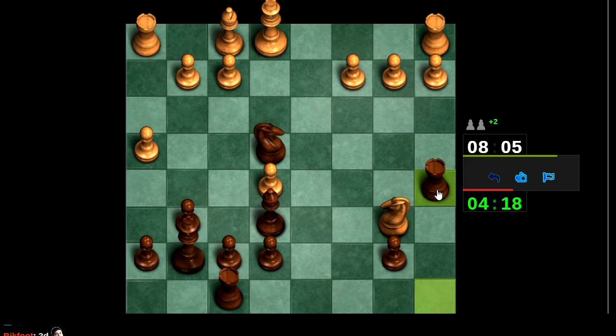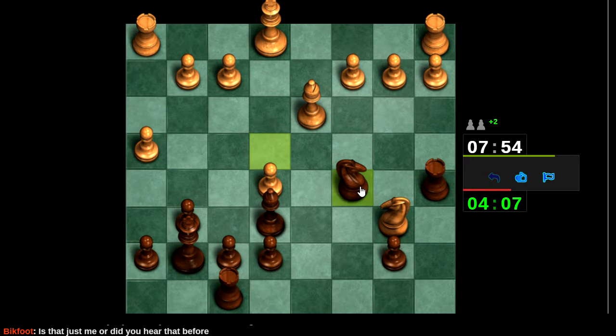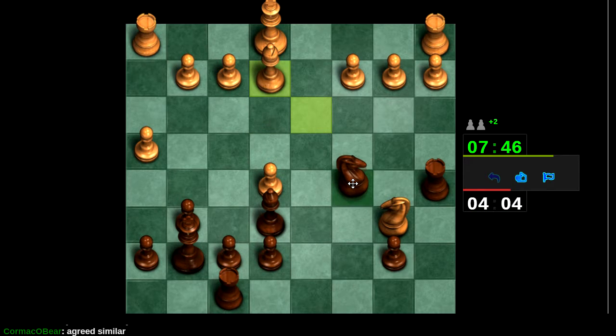I want to take this pawn but I also want to try to trap this knight. But it's easy for him to evacuate if he just plays b3, which he doesn't want to do. If I take the pawn he plays f4 — subtle little tactic. Here he could actually play b4, but then I take his bishop with check, which I didn't see until after I moved. F3 — always play f3. Then I can just plunk my knight over here and I guess take the bishop or something.